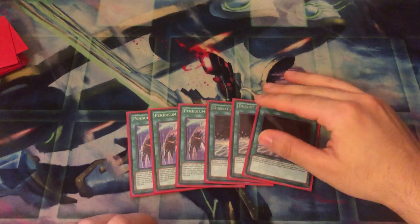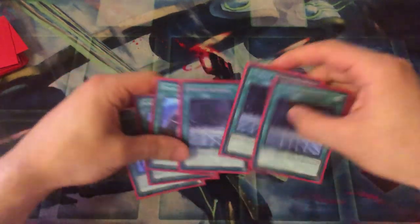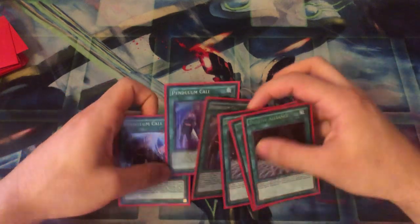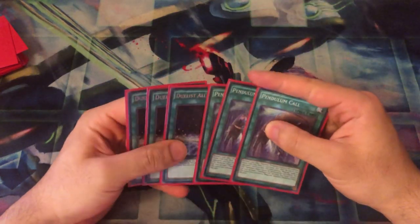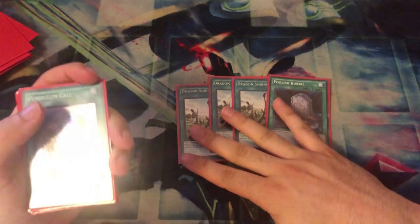Triple Pencall and Triple Duels of Alliance. In 40 cards I prefer 2 and 2, but in 50 you need to ensure you see Pencall all the time — 6 is perfect. You need to see Pencall every turn; it's how you play through so many interruptions, how you deal with everything. Dragon Pit is so important as well, and against Mystic Mine decks you want 7 outs to Dragon Pit in the main deck. Then 1 Foolish and Triple Shrine.